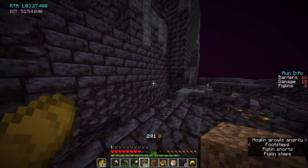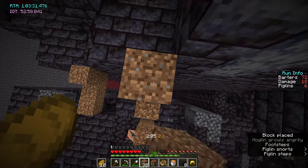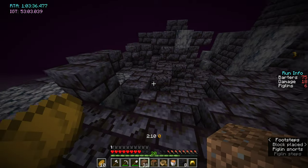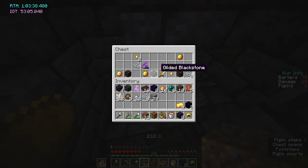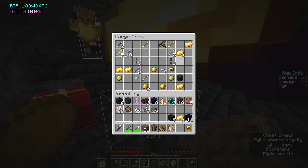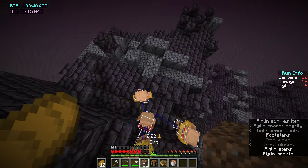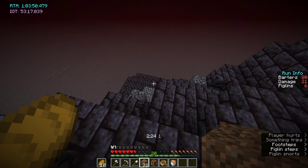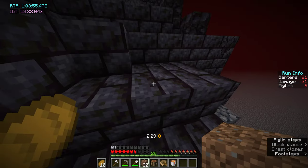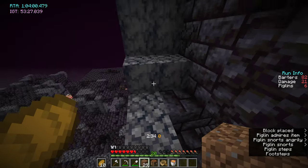There'll be chests here sometimes — just get any chests you see, but generally you want the ones at the top. The mid-height ones have a chest, same as other bastions. There's also a single chest in the corner.